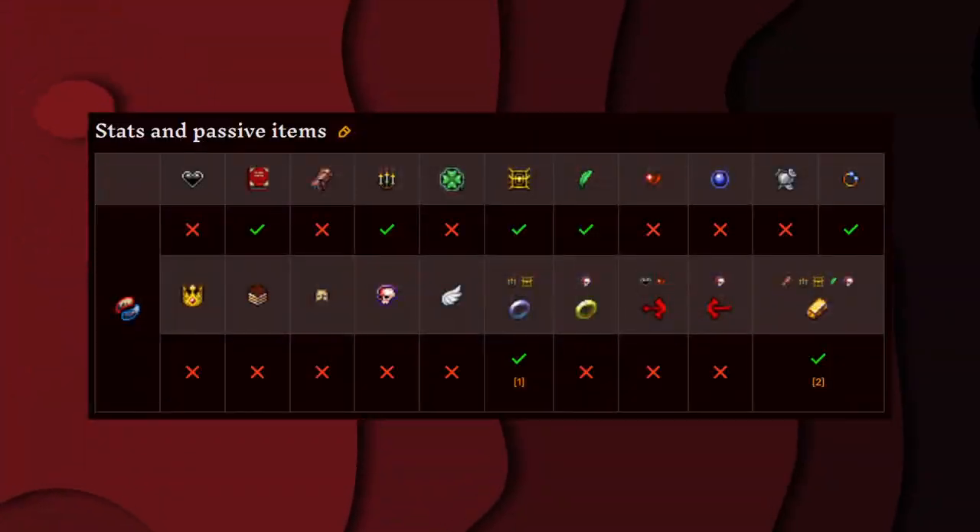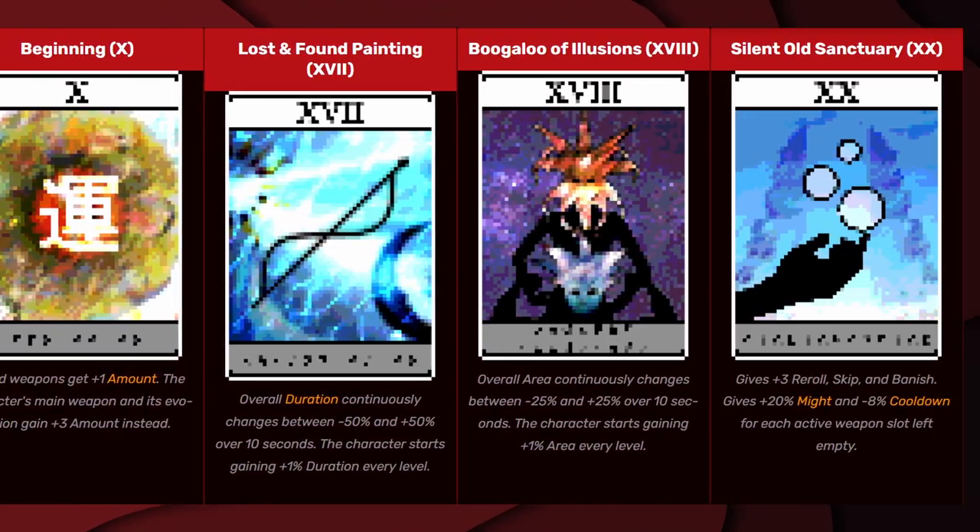These are all the stats and passive items that affect Echo Knight. And these are all the arcana that affect Echo Knight.